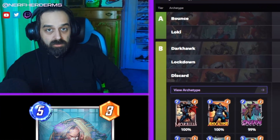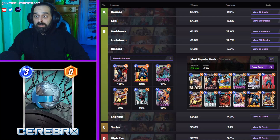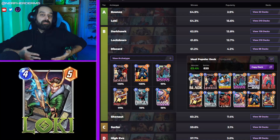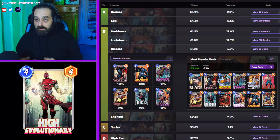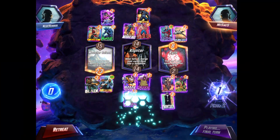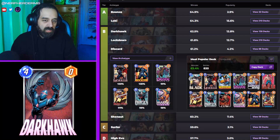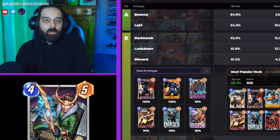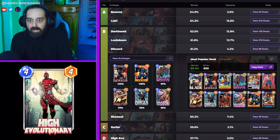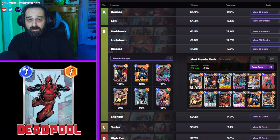Next up is Discard. Discard puts out big power, but it's super predictable, which is a little surprising that it's so high up on the list. Unpredictability and tech cards usually reign supreme in Conquest, so seeing Discard right under Lockdown and Darkhawk is a shocker. But to be fair, this is the meta version of Discard — people are running minimal tech cards like Enchantress and Shang-Chi. You don't really care about lane lockdowns because all your stuff scales up really big with only one card in a lane. There's nothing really to replace here — it's a budget deck, so you should have all these cards if you've been playing for a while.